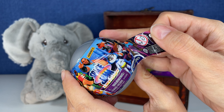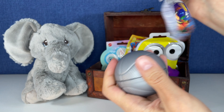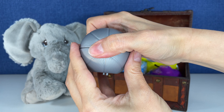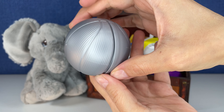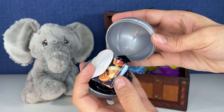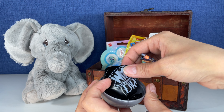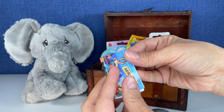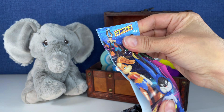Did I tell you series two already? Space Jam New Legacy. Let's see what we have. That's a cool package. Looks like a basketball, obviously. And we have a checklist. I think this sticker is going to show us who we have. We have a blind bag in here. Let's check this out — I have not seen the checklist yet. Look at that artwork.